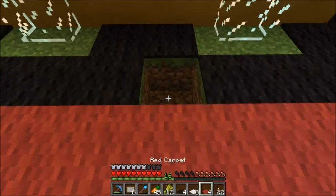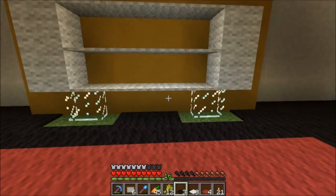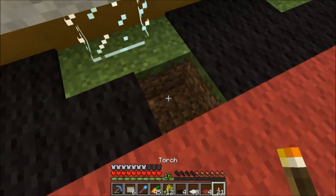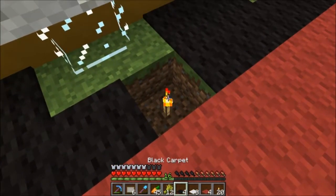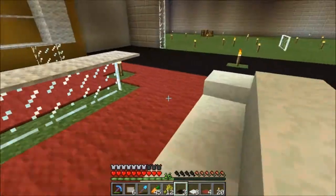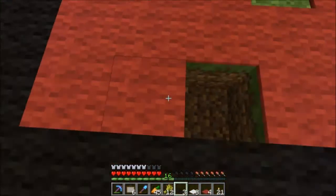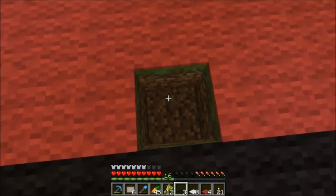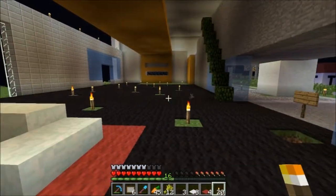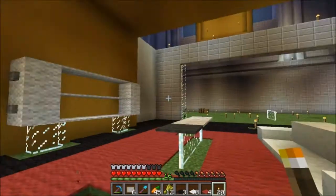Guess what? Hidden lighting! Ready? Boink. Boom. Ha-ha! Hidden lighting. I got this under control. Alright, there we go - our little sitting area. This can hide some lighting under here too. Before I go hiding lighting, I should lay all the lighting out real nice and make sure that it's not going to melt this and not going to melt that first.